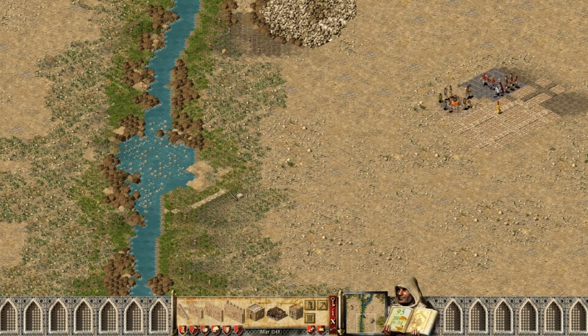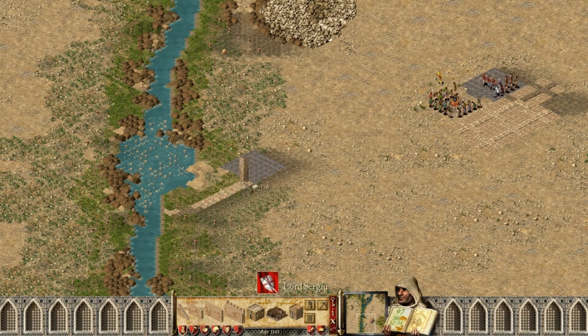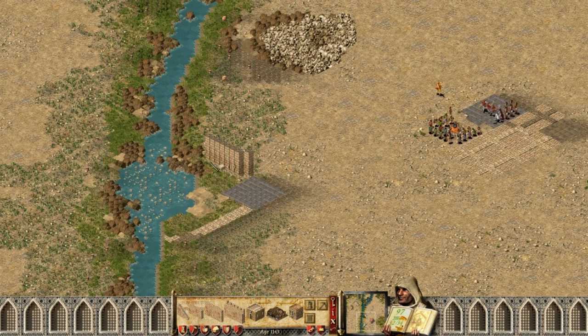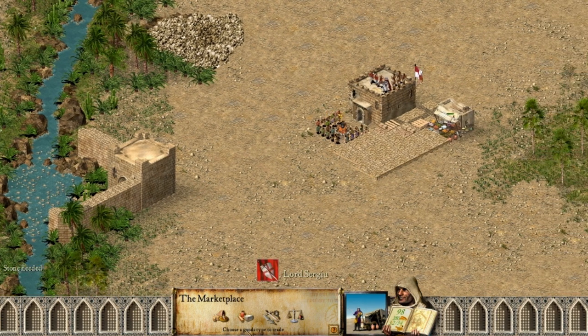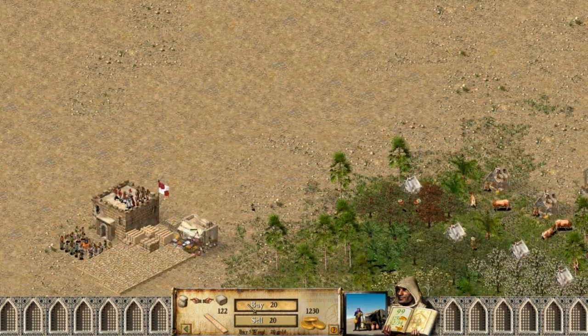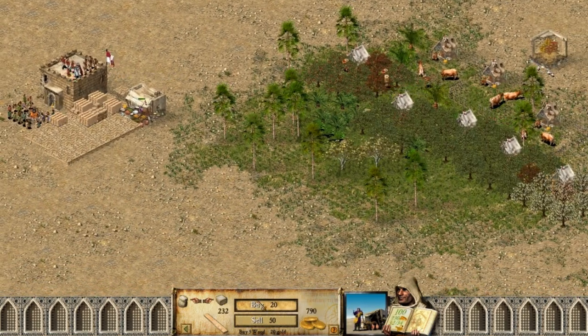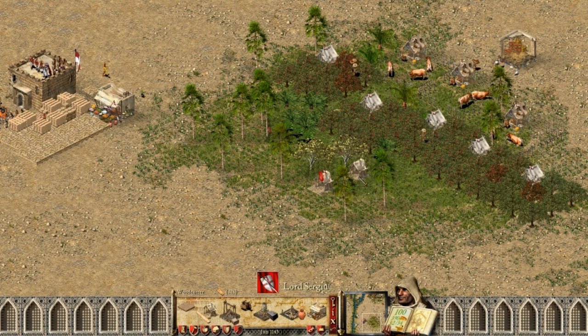I will show you why I placed the granary so far from my keep. Let me place a gate here and let's place two rows of walls. Now I'm going to buy some stone. Let's place some woodcutters first. My food production is very good.